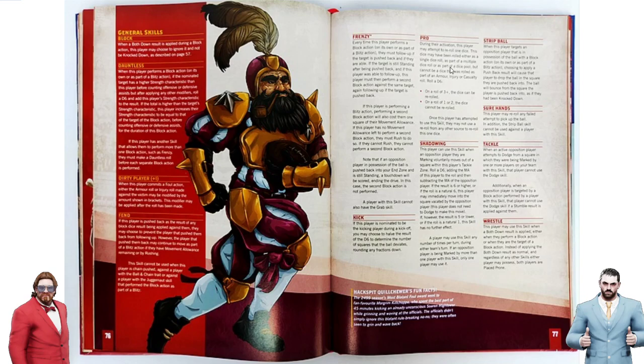Whether one die is used as a single roll or as part of a multiple dice roll or as part of a dice pool, but Pro can't affect armor, injury, or casualty rolls. That's obviously the same. But what's really interesting is you can just pick out one die, so you'll always safely reroll. You'll never roll a push, reroll it into double skulls — that will never happen with Pro. So that alone makes Pro a lot better. And on a 3+, yeah, not bad at all.